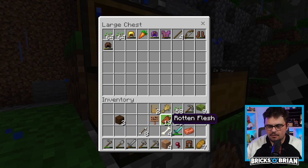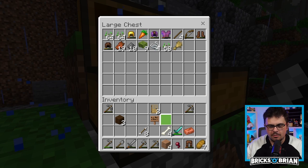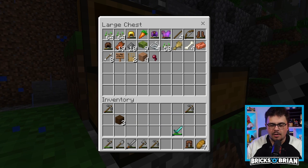I'm gonna put some stuff in here — stuff that I definitely, absolutely do not need. I'm gonna focus on getting cobblestone. For the sake of simplicity here, we're gonna make everything out of cobblestone, all right?